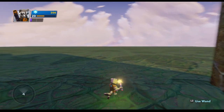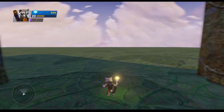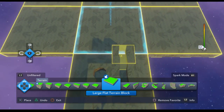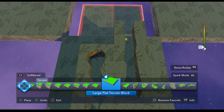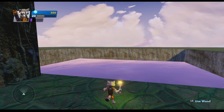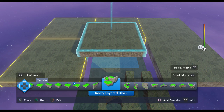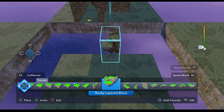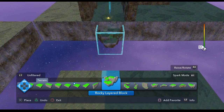First thing I want to do is maybe tweak some of this terrain over here. I feel like it's a little boring having just one level here, so I'm going to go ahead and move this down. Let's start there — it's not going to be that low. And then let's go ahead and bring up some pieces I can maybe use. Rocky layered block here. I mean, it looks okay. Let me start with that, maybe.